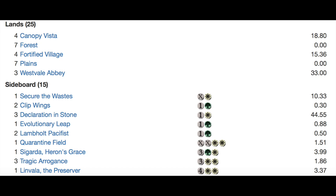For lands, you have your Canopy Vista, seven Forests, four Fortified Village, seven Plains, and three Westvale Abbey. Westvale Abbey is very good with Nissa and token generation — a card I underestimated when I first looked at it, but it's incredible.